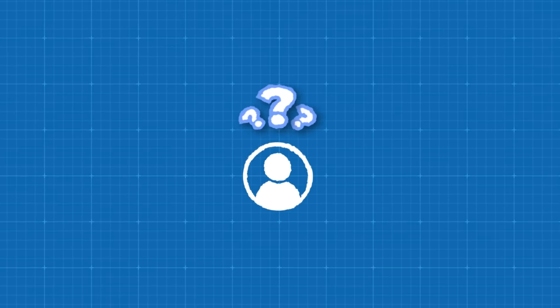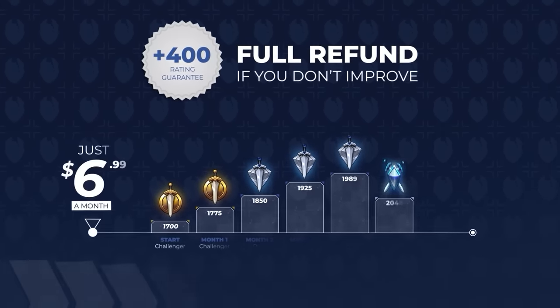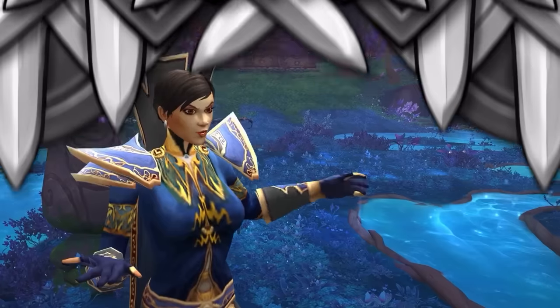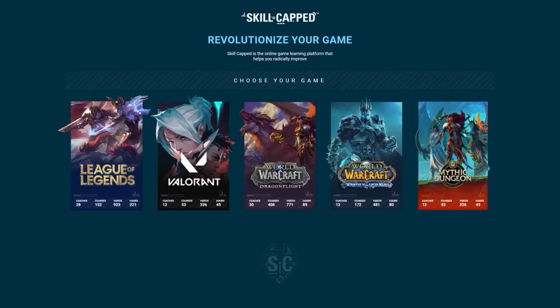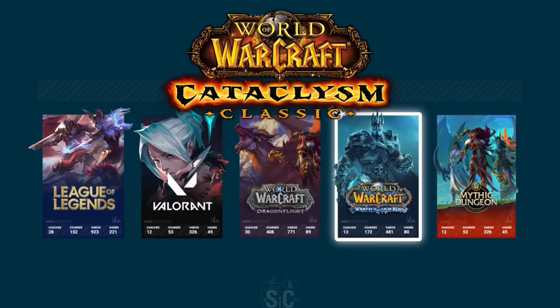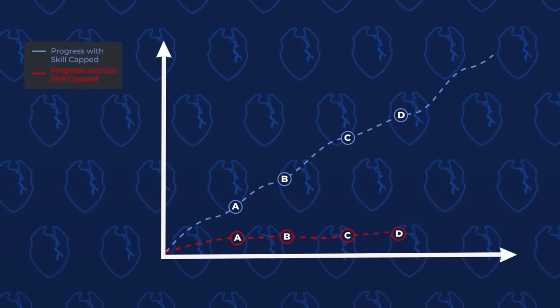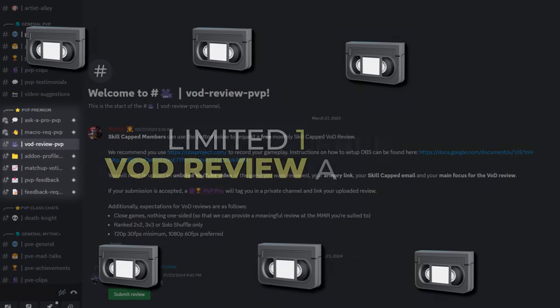With a fresh start to the new season, you probably have a lot of questions. And if you find yourself struggling to climb, remember that Skillcapped is the only place that guarantees you will gain rating while actively using our service — otherwise you can claim a full refund. Now is the best time to join Skillcapped, as we now offer Mythic Plus guides and will be updating to Cataclassic in the next week. Join today for instant access to thousands of guides and free monthly VOD reviews from expert players. Click the link below to get the rating you've always wanted.